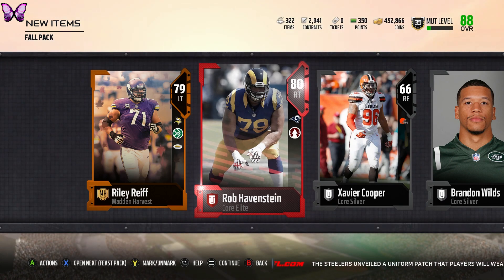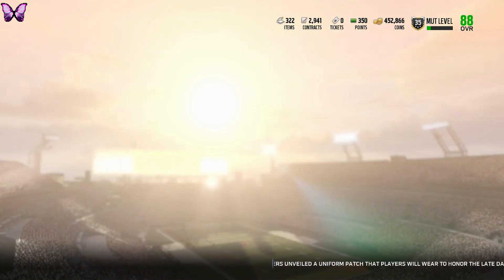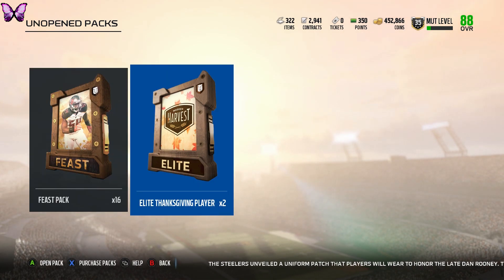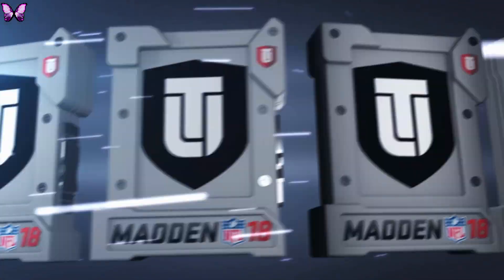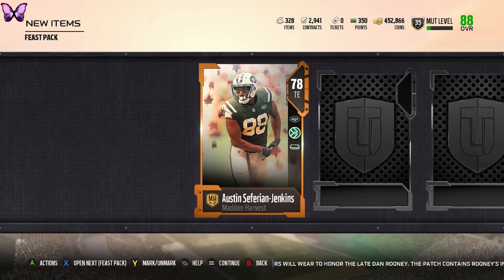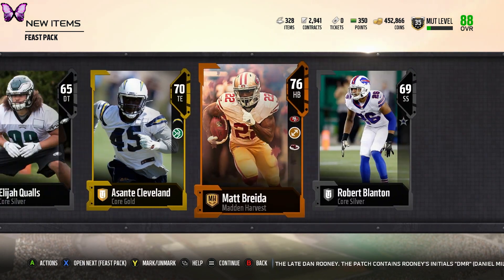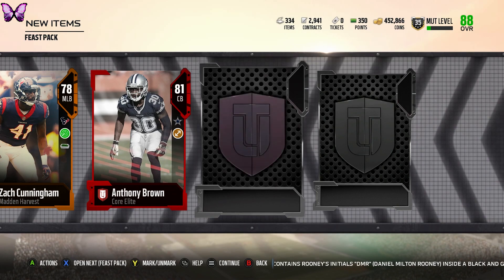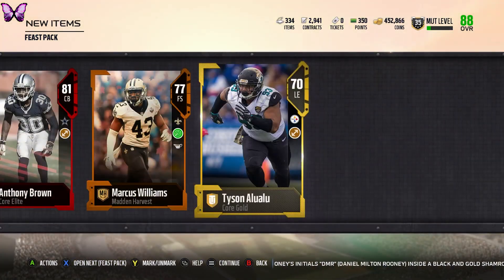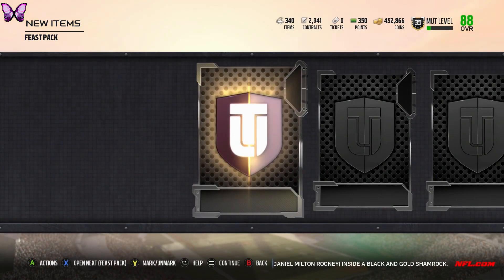That was our last fall pack. We did get one elite — actually three elites: an 84, an 81, and an 80 overall — plus all gold Harvest players. Now we have 16 feast packs and two elite Thanksgiving players to open. Starting the first feast pack, we get a 78 overall Jenkins and three golds. We then get an elite 81 overall, and another three Madden Harvest players in the next pack.